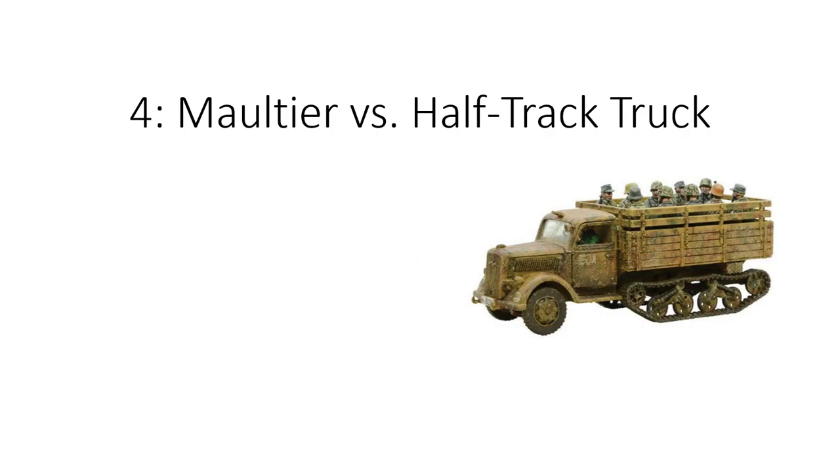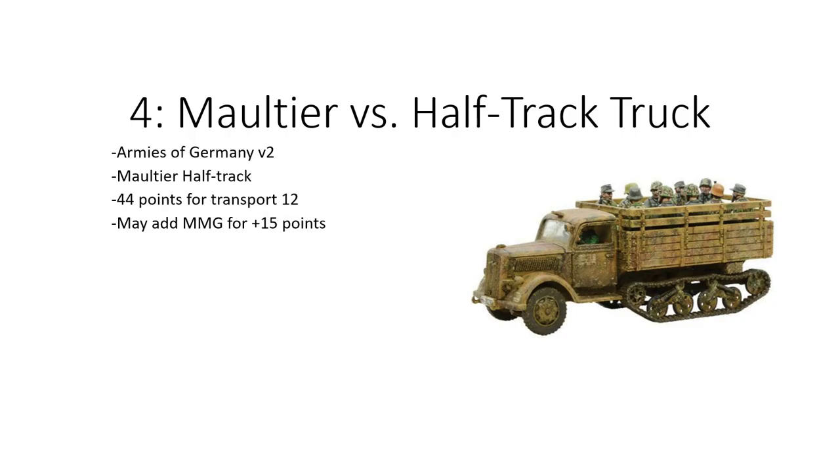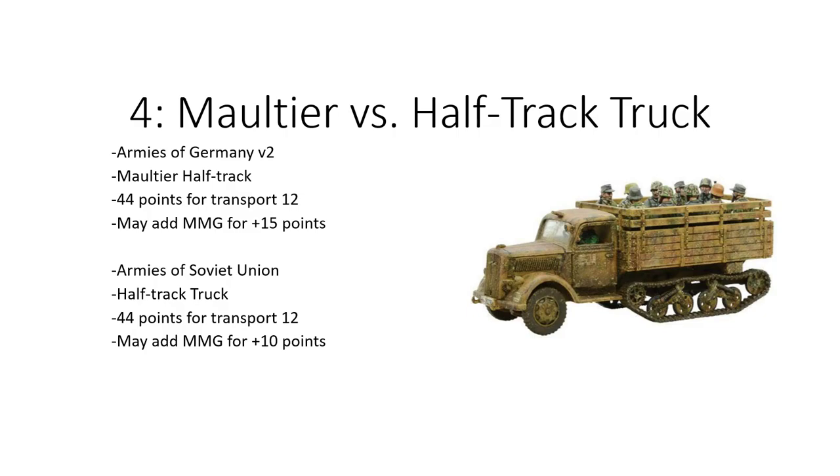At number 4, the Maltier versus the Halftrack truck — a big pet peeve of mine. In Armies of Germany, the Maltier Halftrack is a 44-point unit, transport 12, may add MMG for 15 points. In Armies of the Soviet Union, the Halftrack truck is 44 points for transport 12, may add MMG for 10 points. These are both halftracks with the exact same rules — functionally the same. The Soviet Union one should either have it decreased to an LMG or increased to 15 points if it is supposed to be an MMG, to account for the game discrepancies.